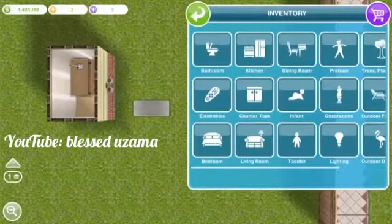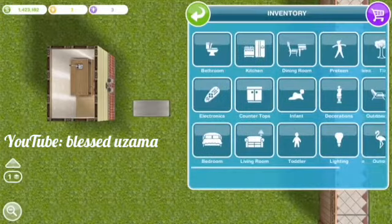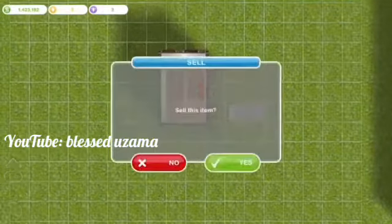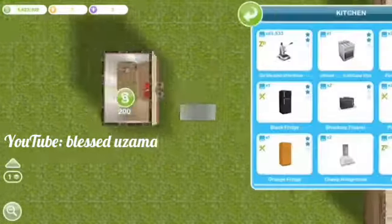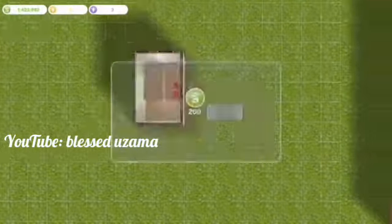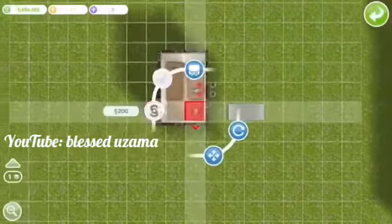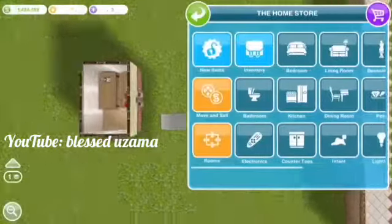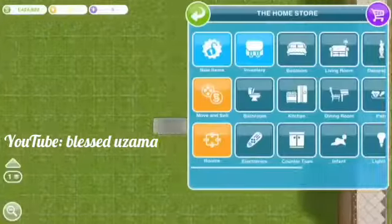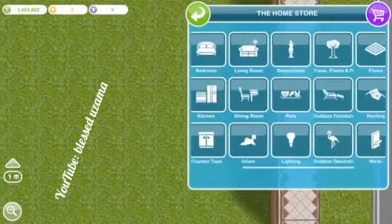Go to your inventory and wherever the item was before, you should now have 65,535 of that object. Sell as many as you want and I hope you enjoy this hack. It is a little complicated, so if you didn't understand something make sure to go back and watch it again. It's not guaranteed to work on the first try — it took me almost four tries until I got it.